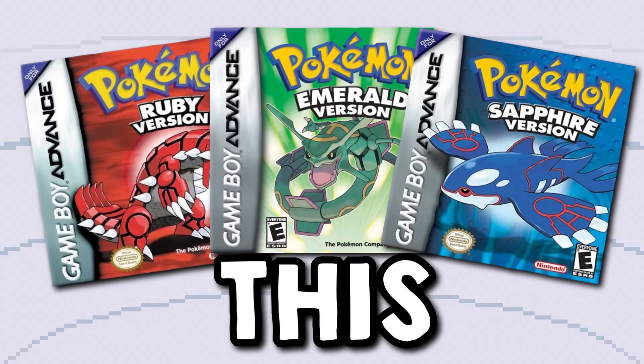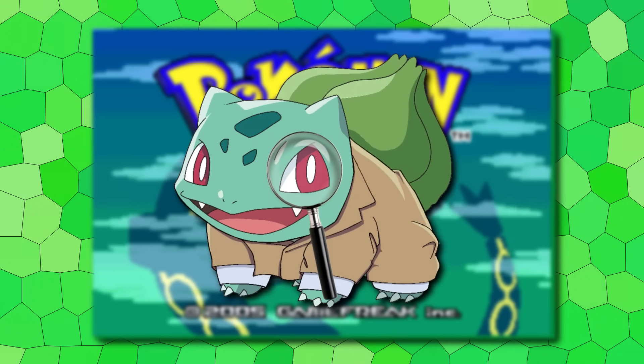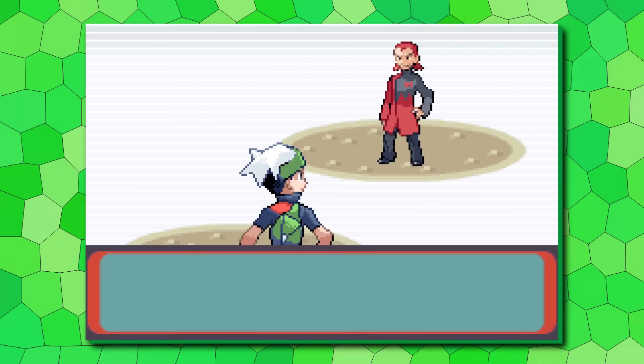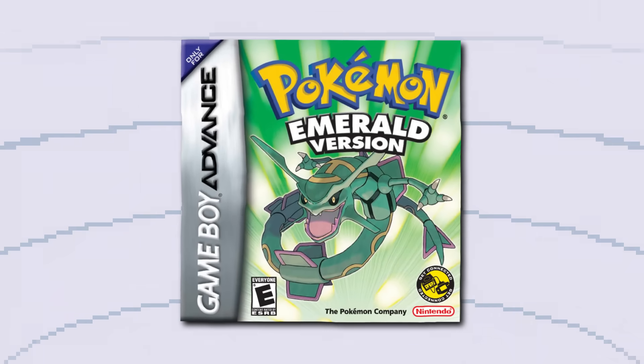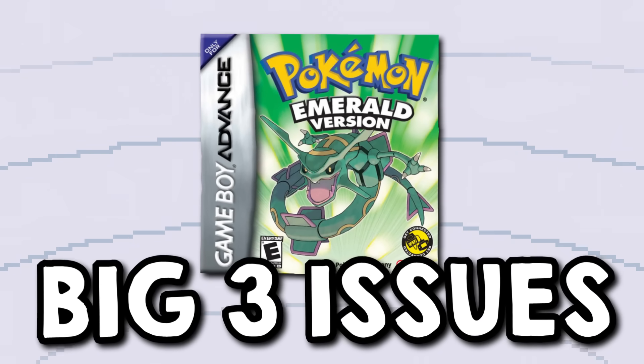Generation 3 of Pokemon is to this day regarded as one of the best installments in the Pokemon series. Yet despite that, even its most iconic title, Pokemon Emerald, does not hold up near as well as many people think. Today I'm going to be analyzing and judging the major aspects of Emerald including Pokemon, Gym Leaders, Evil Teams, Rivals, and the Elite Four. And after looking at everything individually, I'm then going to put the whole analysis together and explain my big three issues with Emerald.